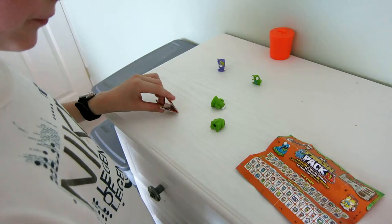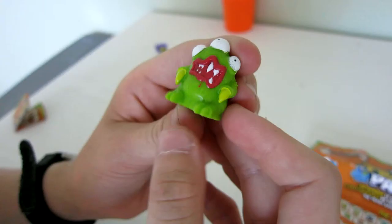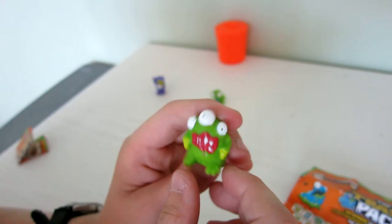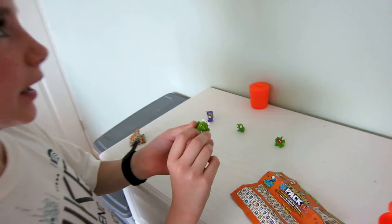The second one we have is another name sheet but I'll show you that. This is Vomster because he's like a monster. The detail with the three eyes — he's quite good even though he's a common.